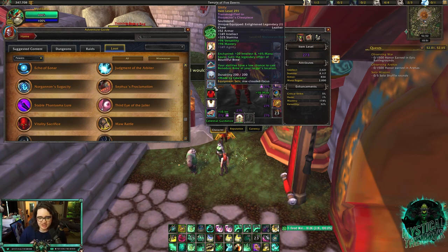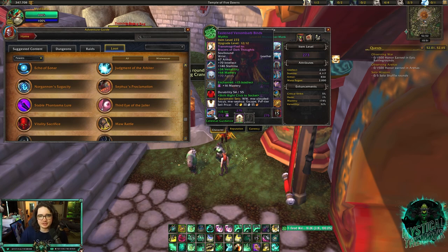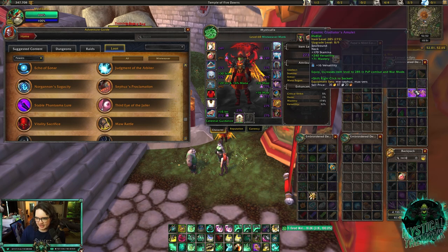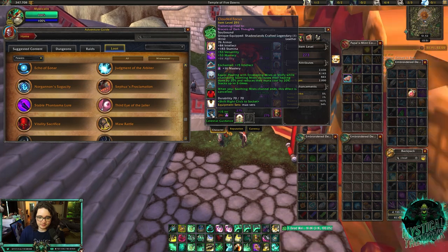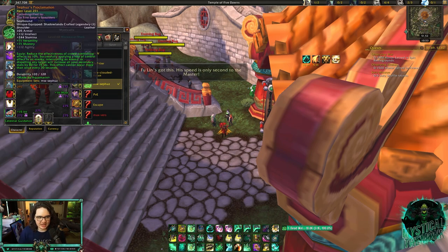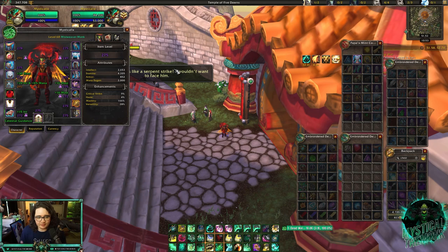For where to craft your legendaries: I'd recommend making Unity on your chest with Verse/Mastery since there's no Verse/Mastery chest on the PvP vendor. Get Haste/Verse on your belt. If you don't have a Verse/Mastery bracer, make Cloud of Focus on your bracers and get the Verse/Mastery neck. For Sephuz, keep Unity on your chest and put Sephuz on your shoulders with the Verse/Mastery neck and normal bracers. For Escape from Reality, same thing — Unity on your chest and Escape from Reality on your neck.